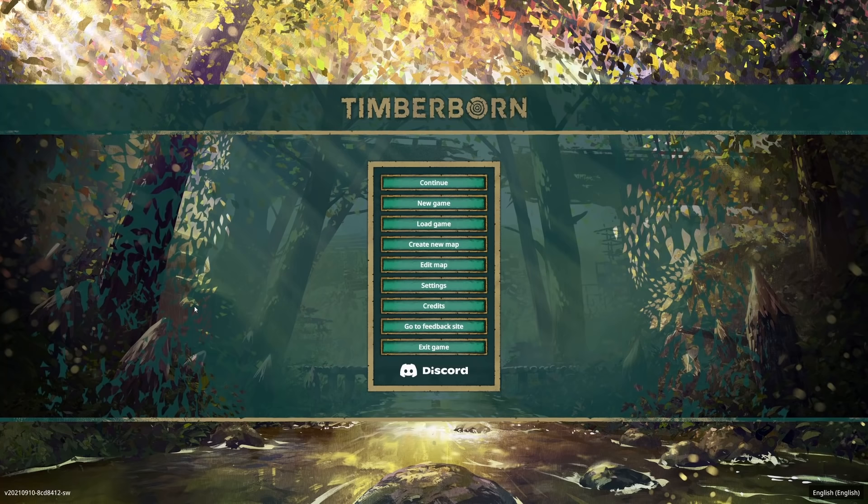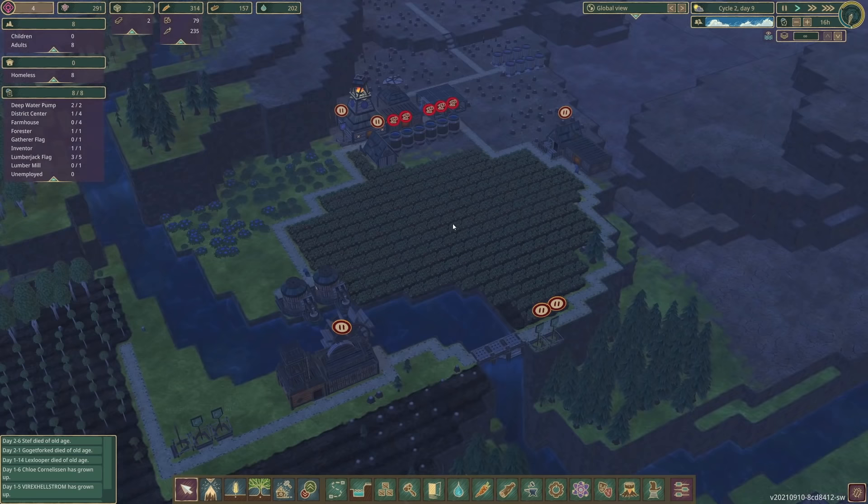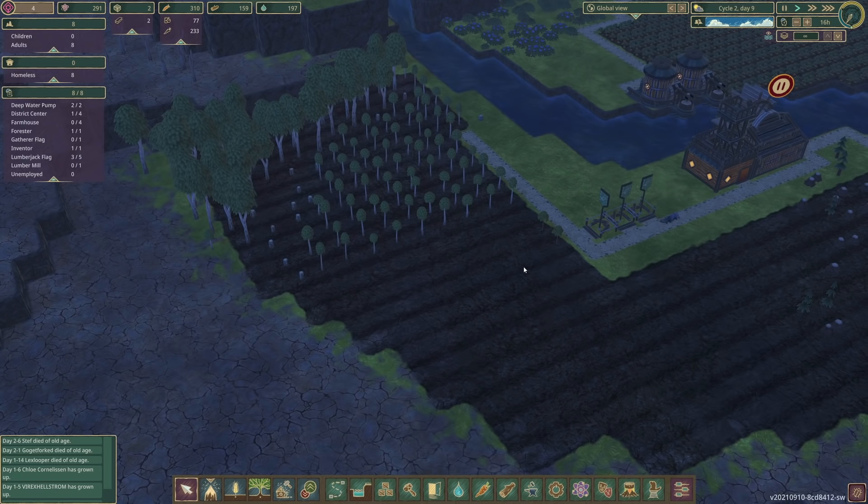Hello fellow engineers and welcome back to Timberborn. Timberborn is a city builder but with a difference - you control beavers. If you watched last episode we got to here. We currently have eight adult beavers and they all have different jobs. Our main job at the moment is planting new trees so that we can get more wood.